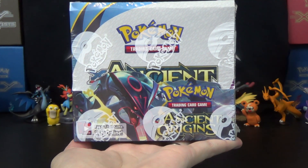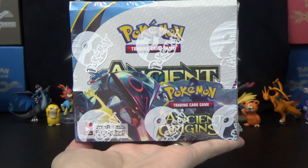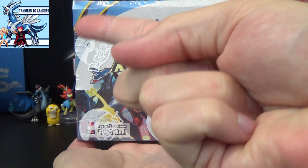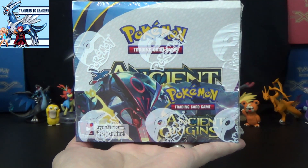Hello again YouTubers and Pokemon fans! For today's video, we have another Ancient Origins booster box opening, and this is a battle against Toys MCN partners, Trainers 2 Leaders, featuring Ty and Ash.